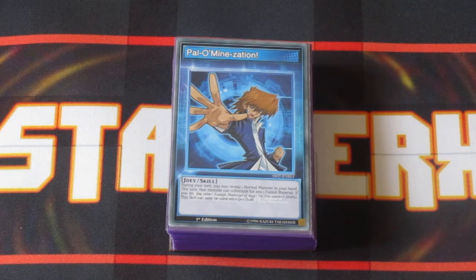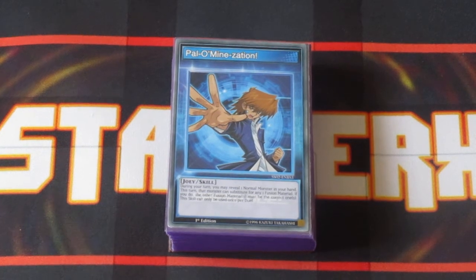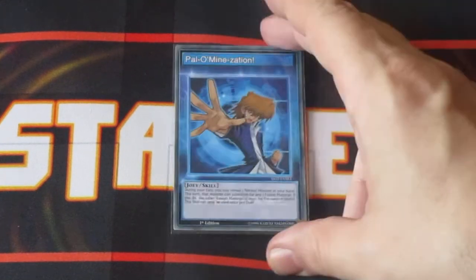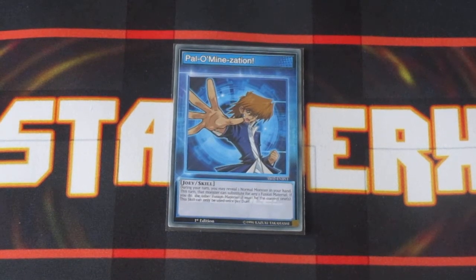This deck is one of the best Fusion-based decks you could be running. I'm loving the fact that Palminization, the skill card, and what it does for this deck is just so great. Palminization basically allows you to utilize any normal monster in here or on the field as a Fusion Substitute Monster, as long as the other monster in the Fusion is correct. Being able to turn any vanilla normal into a Fusion Substitute Monster is just awesome.